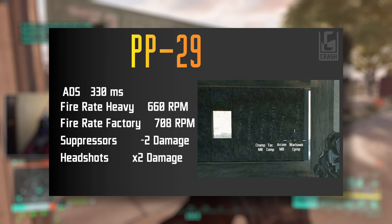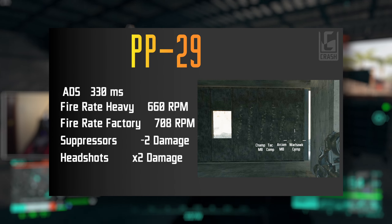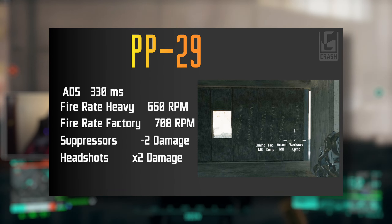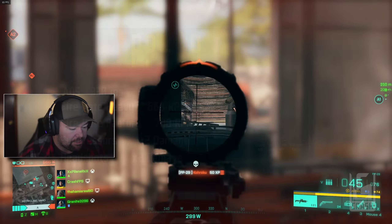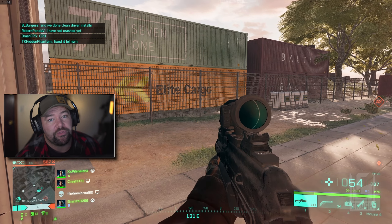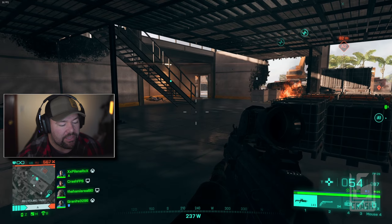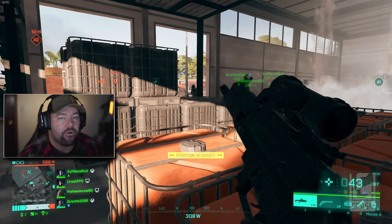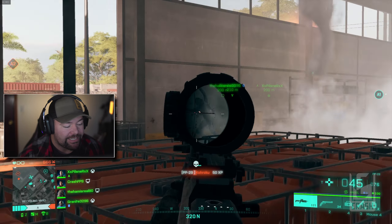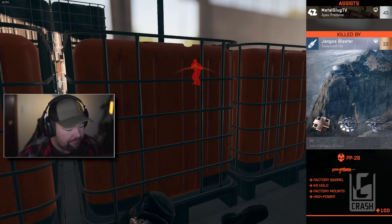The fire rate for the heavy rounds — the ones you get originally — is 660 rounds per minute. When you use the factory rounds, which are the ones you unlock later, it's 708 rounds per minute. As for suppressors: there's a factory and a wrap suppressor, and they do the exact same thing — both take damage down minus two at all ranges, except at the farthest range where they take it down by one.